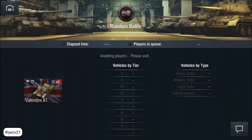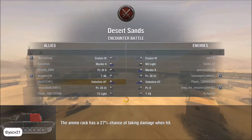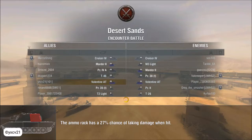Welcome to this fight with the Valentine AT, the British tier 3 tank destroyer. We are in a team with 5 tier 3 tanks and 2 tier 2 tanks. Your team has the same — they have a Valentine AT-2 and a Matilda-2 instead of tank destroyers, and we have a Matilda-2 also.